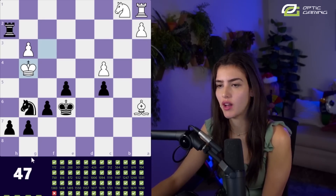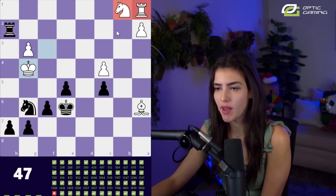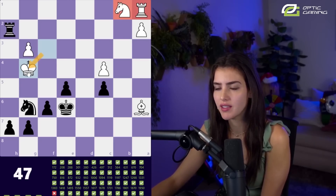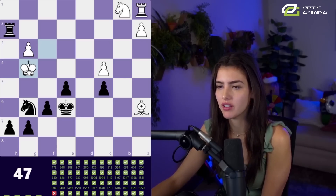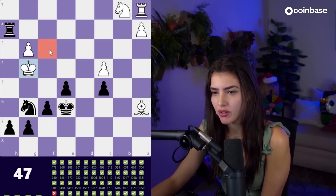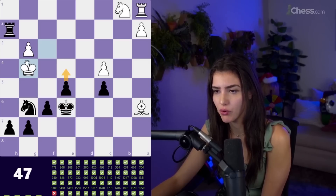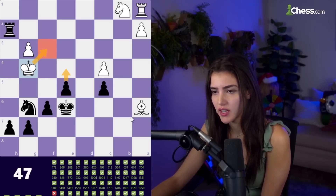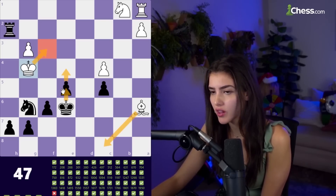Why is this king trying to checkmate himself? Your knight and rook somehow haven't moved the entire game and you decide to play king g4 — this is not realistic, but we will solve it regardless. We basically just need to take away his escape square because he's literally trying to checkmate himself. I think we play e4, take away his square, then he gives us a check, we run away, nowhere left for him to check, and he has no way left to stop h5.